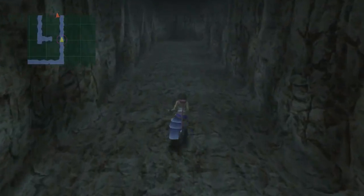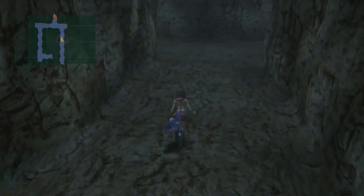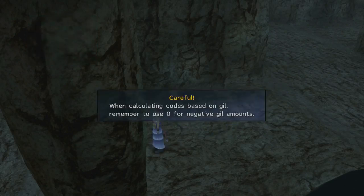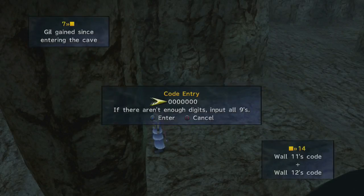The last gate I opened was there and I'm going to try to open the next gate. It gives you a hint based on the gil, but since we haven't fought any random encounters because of Charm Bangle, there's no gil earned whatsoever. For wall 7, I had 86 — which was my wall 10's number — plus the number of battles, which was 0, plus the number of gil, which is 0. I'm going to write 14 down. For 14, I'll put my wall 11's code, which turned out to be 462, and my wall 12's code, which is 974.